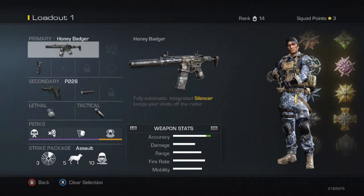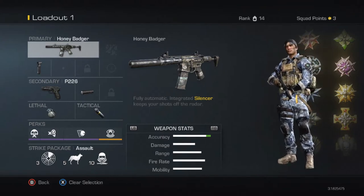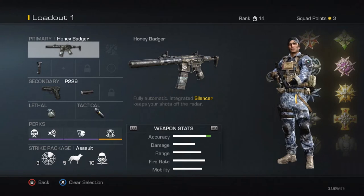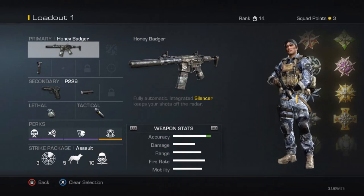It's called the Honey Badger — I know it's quite a funny name. For you guys who haven't got the game yet or are getting it soon or are getting it for Christmas, this is the gun that you might start out with. You have a choice of 3 guns: you've got Sniper, SMG, and I chose this because it had the integrated silencer. I like playing Search and Rescue so that's probably why I got this gun, so I can go straight into it.